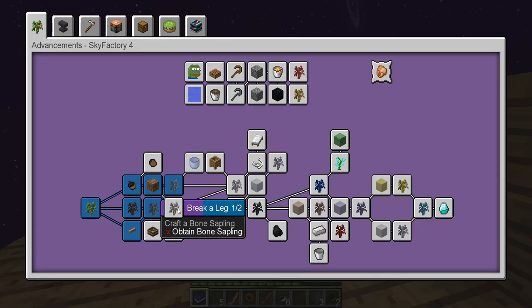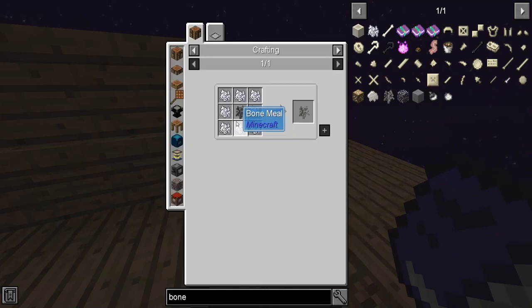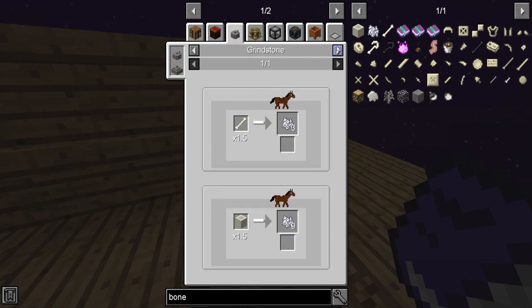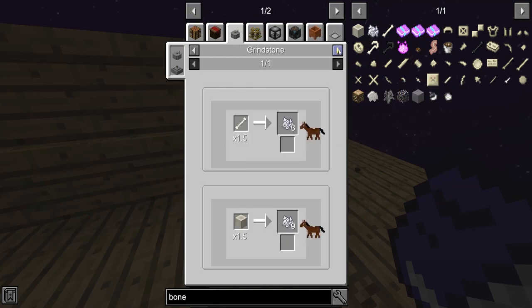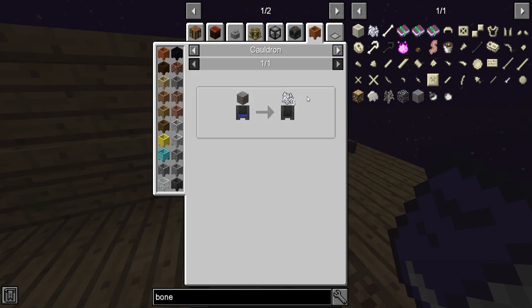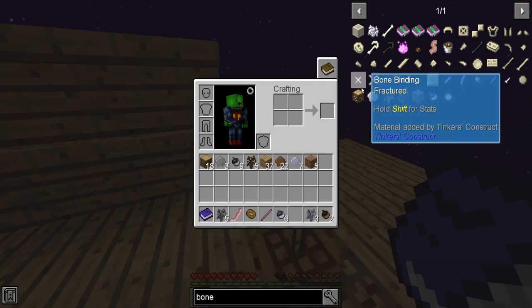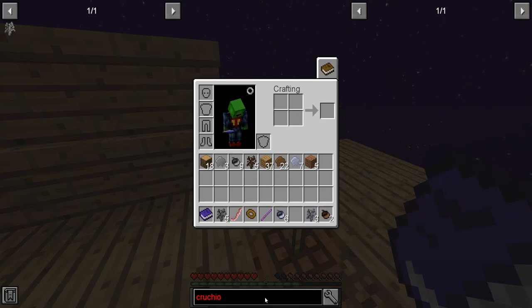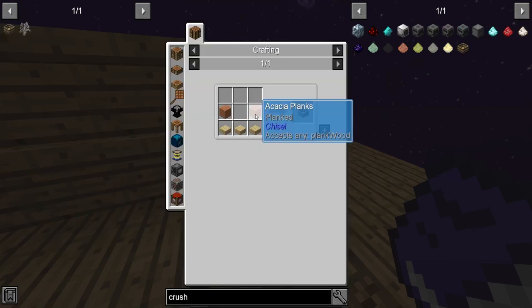We've gotten all these done — a bone sapling. How do we make the bone sapling? Bone meal — is there any other way to get bone meal? It's a horse? Looks like it's a stone and a stick — I don't think we can make that just yet, we need to get a little further along, and we also need a bone to start with. Squeezer, cauldron — gravel into bone meal, there's a shot! A crushing table — let's make one. We take wood planks and some slabs, just like this, bam. How does this work? Just put dirt in there...